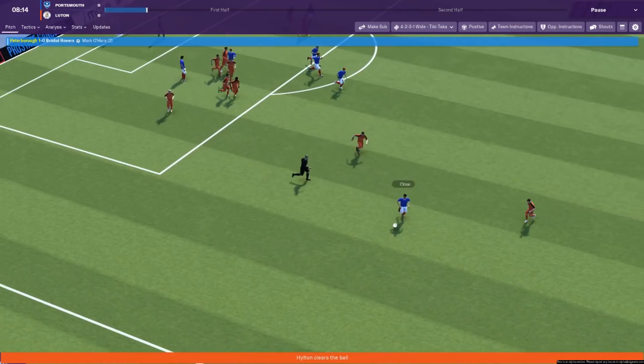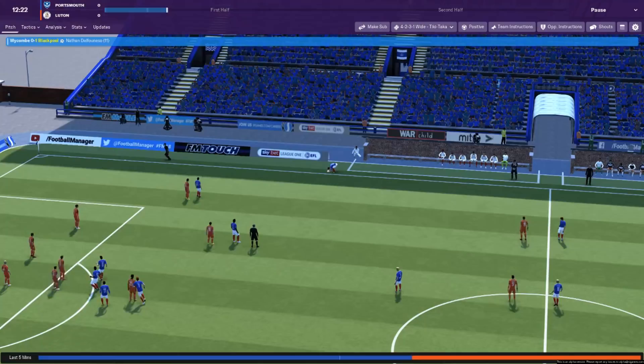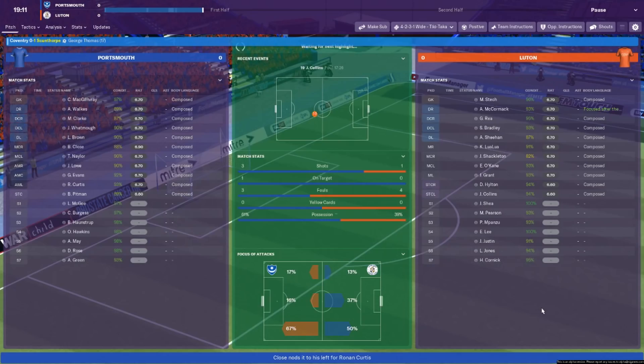I'll be interested to see some of the new animations this year. Evans into the box and it's headed out. As far as Ben Close — he shoots and it hits the bar! We've got the first shot of the game. I'm happy with that. Baby steps. So far so good, some would say — I'm not losing. That is what I was a bit worried about.